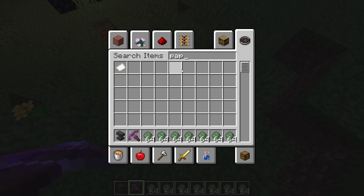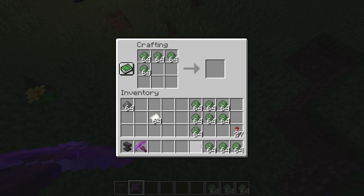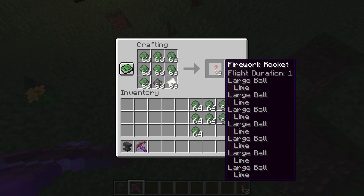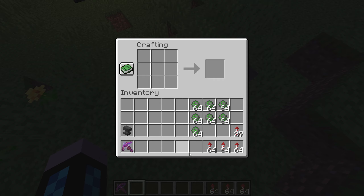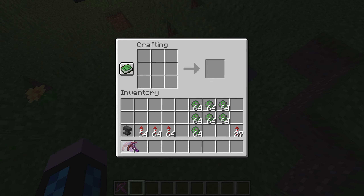Put more gunpowder in the crafting grid — you don't have to have a stack of each, I'm just showcasing. Now you need paper. Put the firework star and gunpowder on this one, craft all of those, and there you go — those are your firework rockets.